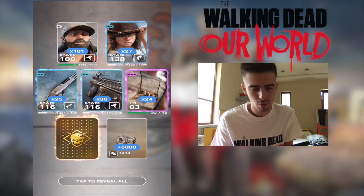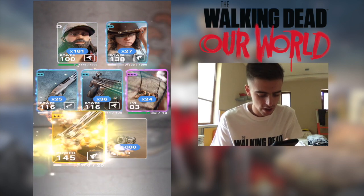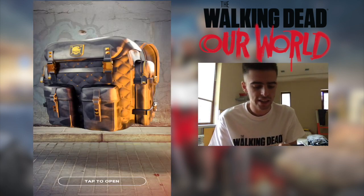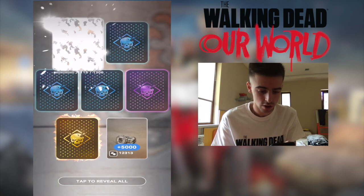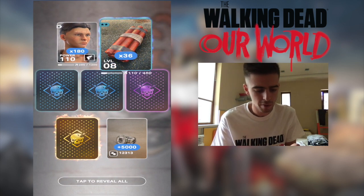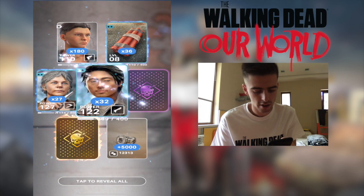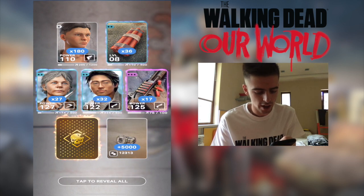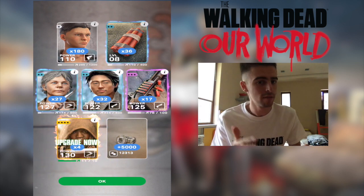We're getting 24 Darrow's necklaces which we can upgrade — I think twice now. And finally, yes — revolver, three more revolvers! Now let's open up the second leader pack. Another 5,000 coins. I needed those coins to upgrade these cards. 180 shooters or whatever this guy's name is, 36 dynamites, 27 carols, 32 Glens.